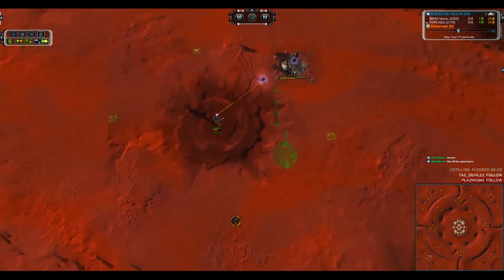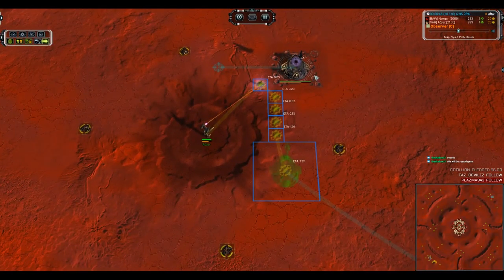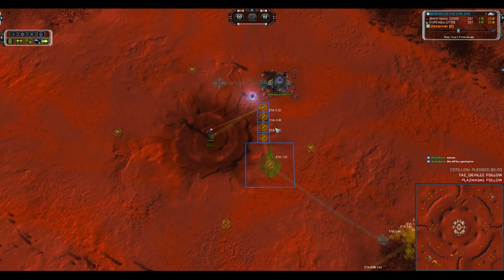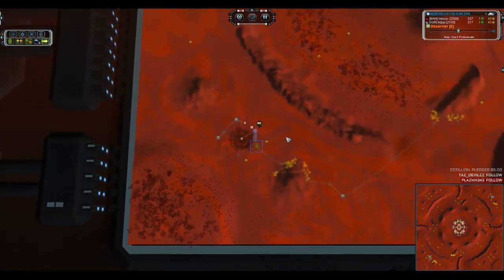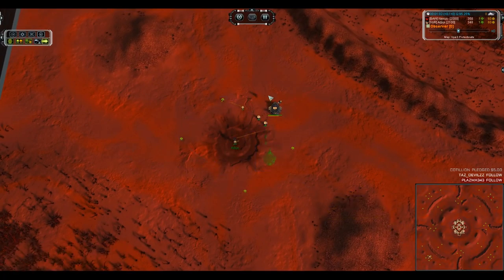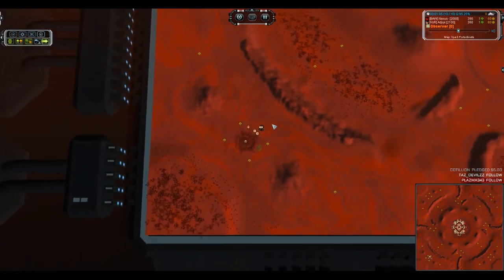On the south side, Agix is also going for first and second land with some of the weirdest adjacency I've ever seen. That looks like probably a future air factory. He's leaving his mass extractors free so he can build mass storages on them later without having to reclaim anything, and he's probably going for a tech game.